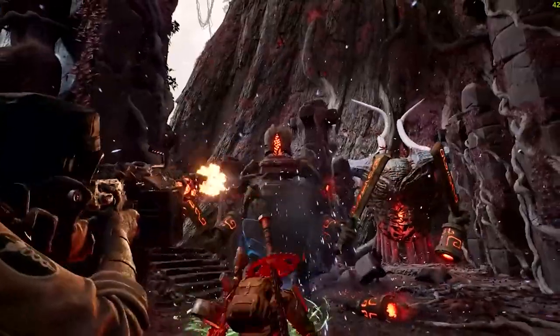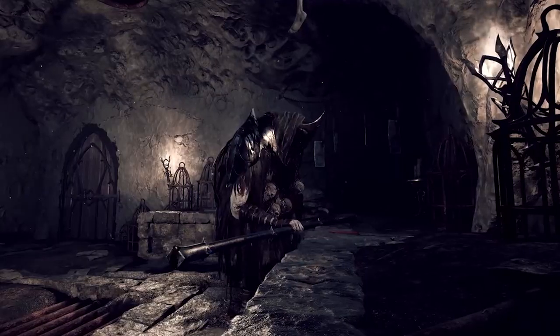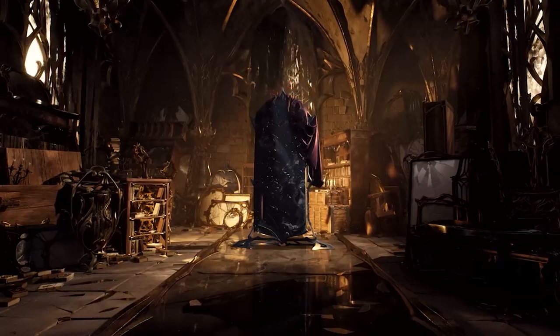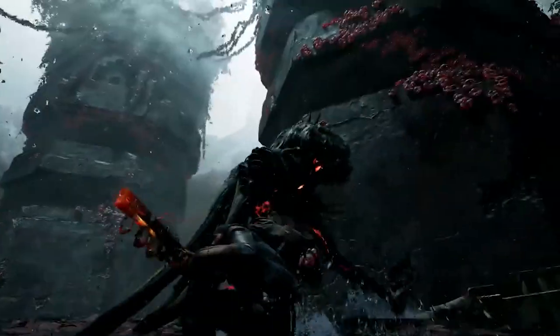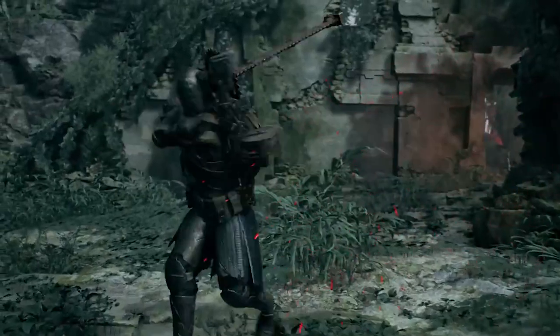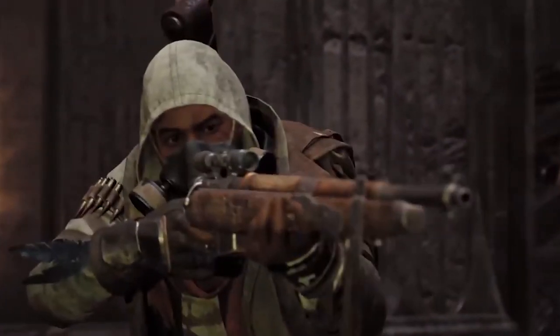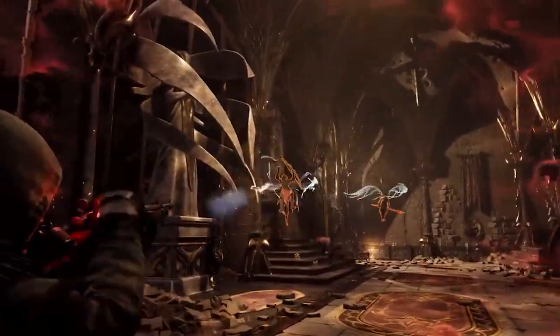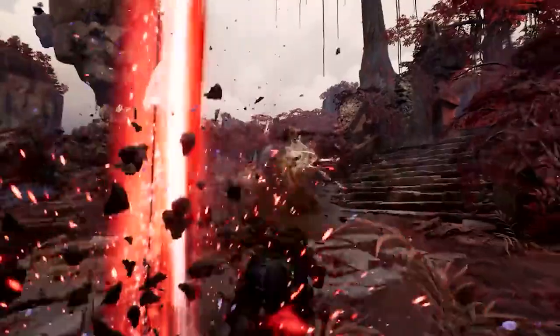There are some impressive quality of life upgrades. One standout is the stamina bar only draining during combat, which frees you up to explore and navigate the hub at your leisure — a godsend for explorers. Additionally, a new level of verticality has been introduced, offering the ability to jump across gaps, uncover hidden secrets in biomes, and open up unexpected combat scenarios with foes attacking from all directions.